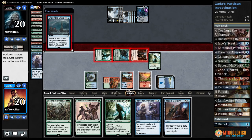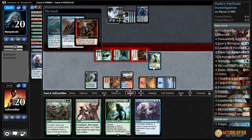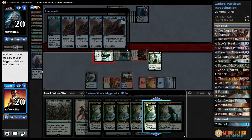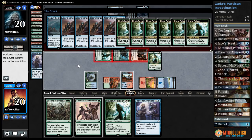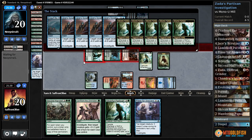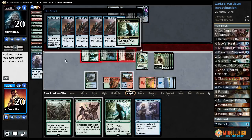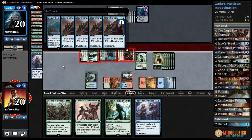We need to Jace's Scrutiny the Zada, copy it for all our werewolves. We're gonna make a bunch of tokens. Unfortunately they're going to all get bounced back to our hand — actually no, they're not, if they don't have a counter. Oh, this combo! So we make all these wolves — this is gonna be so sweet if they don't have a counter. Even if they do, I think it might be all right. Creatures get negative four. Investigate, investigate, investigate, investigate!